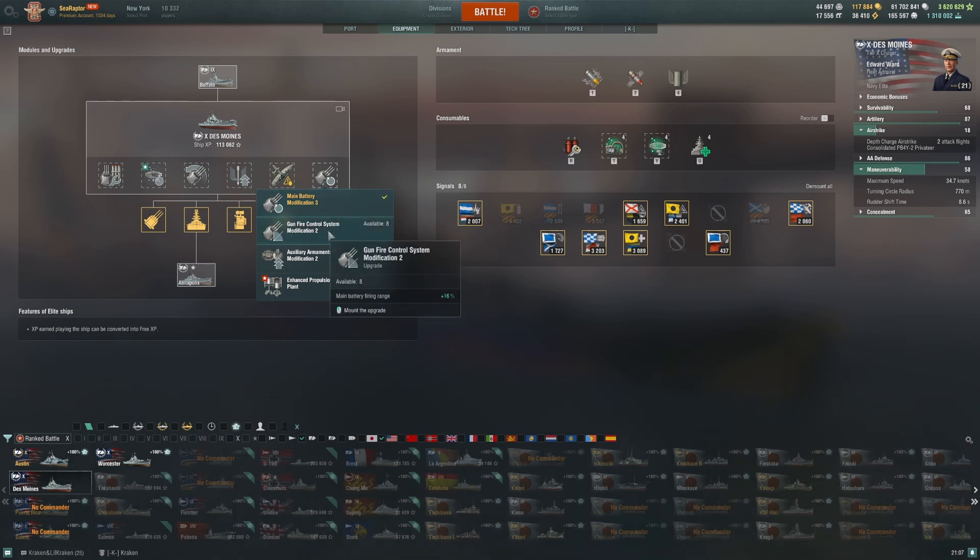The gun range mod becomes a little attractive higher up the line since range doesn't scale well and you're constantly potentially outranged by super cruisers and battleships. It's valid in corner cases — specific clan battle positions or certain map configurations — but I wouldn't do it for everyday random play. Auxiliary Armaments Modification 2 is only worth it if you're going all-in maximum AA, perhaps divving with a carrier or in a mode where you'll constantly face aerial assault.